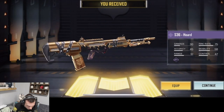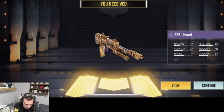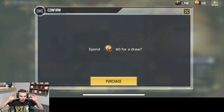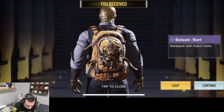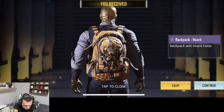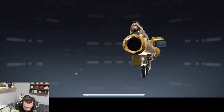Not bad, not bad. There's a new event today as well — we're gonna take a look at that. All right, I'll take another draw for 80 please. That's kind of cool, that's actually really kind of cool. A little FHJ action.